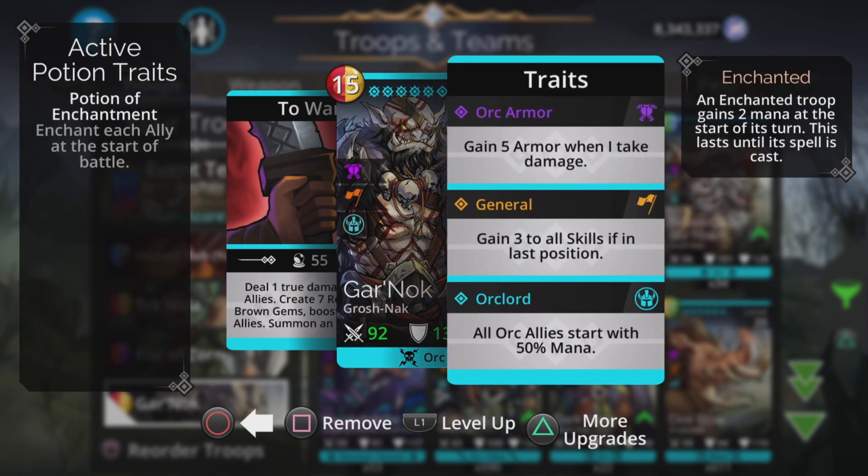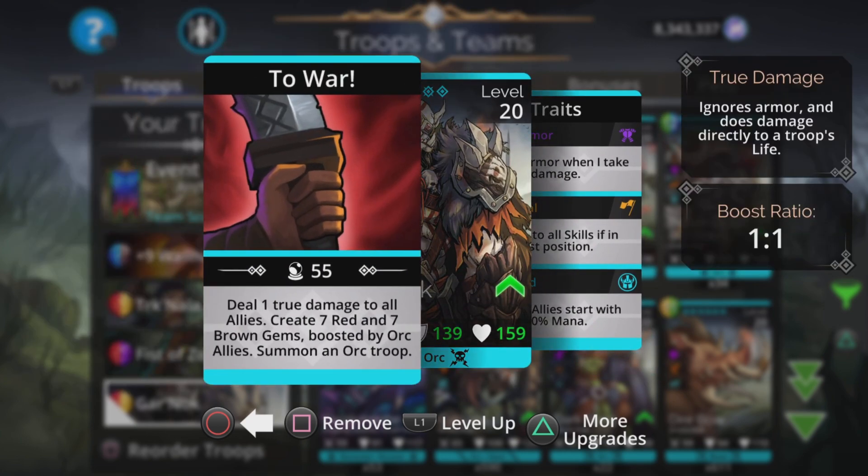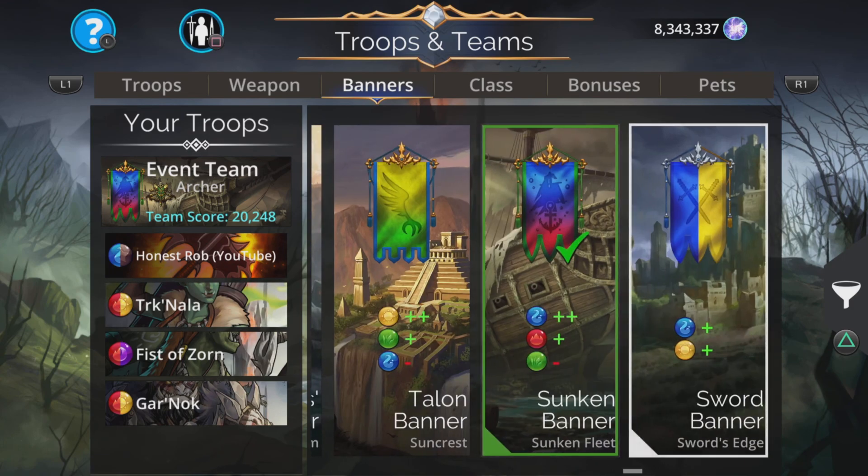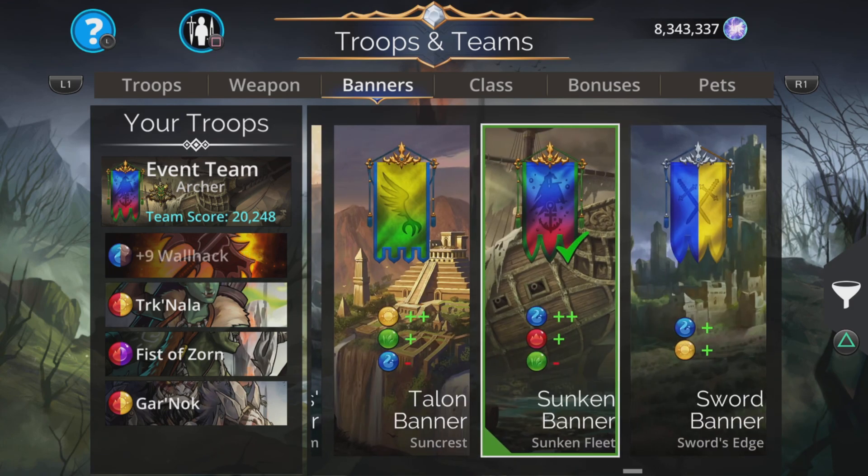Garnok is here also — gives all orc allies a 50% mana start, and gains 3 to all skills if in last place, which it is, and deals 1 true damage to all allies. Yes, that does say allies — it goes around whipping all its teammates trying to get them to work harder. It creates 7 red and 7 brown gems boosted by orc allies, and has a summon at the same time. The red will feed into these three troops, and the brown can charge up the weapon. Banner for this: plus 2 blue, plus 1 red, minus 1 green — the sunken banner from the sunken fleet.